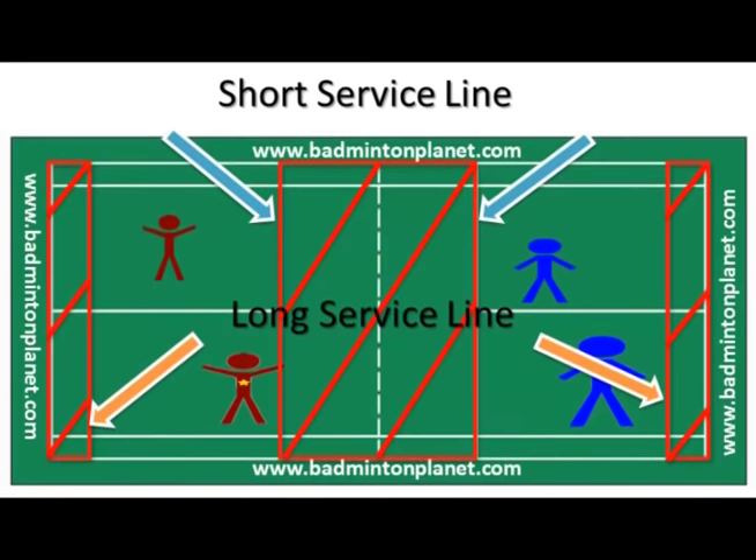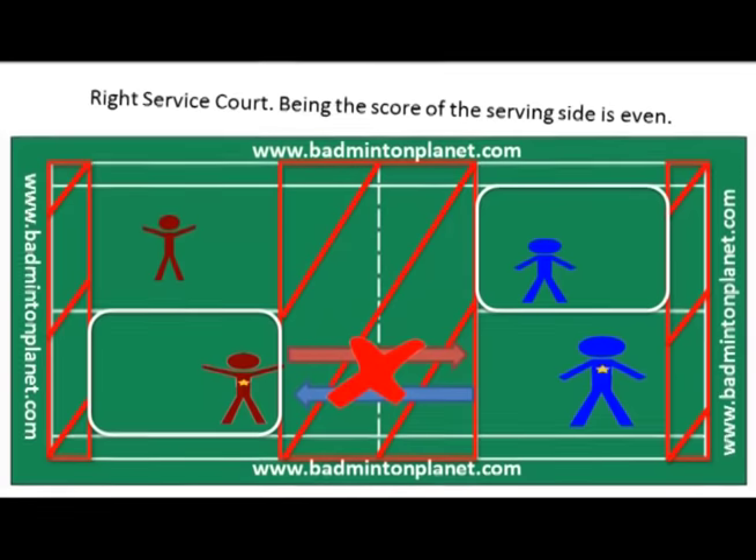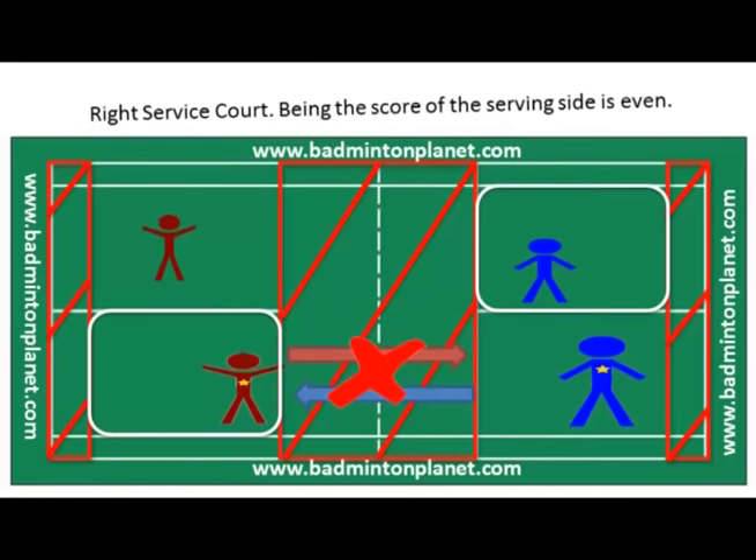If the score is even, such as 0, 2, 4, 6, 8, and so on, the player will serve from the right service court. The right service courts on both sides are highlighted with white squares in the video. When you serve, you always serve to your opponent in the diagonal direction. The serving side will lose a point if the serve lands on the opponent's side directly opposite from the server.